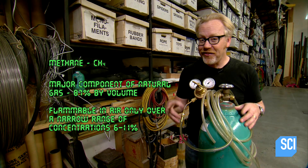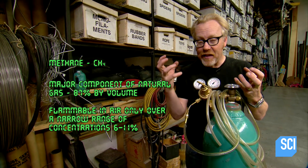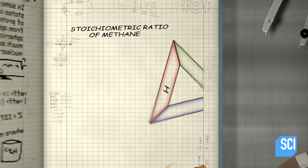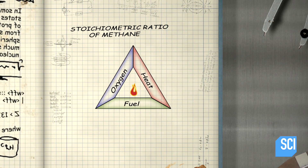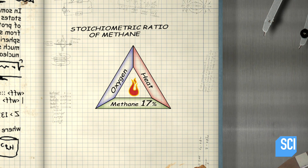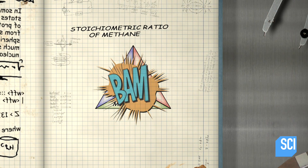How much oxygen? That actually turns out to be a very particular relationship. The relationship of oxygen to flammable gas is called stoichiometry. To create fire, it takes heat, fuel, and oxygen. And when it comes to flammable gases, the amount of fuel to oxygen is a complex relationship called stoichiometry. Too much fuel or too little, and there'll be nothing close to a flame. But get the perfect mixture and you get an explosion.